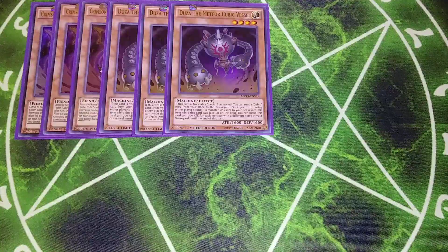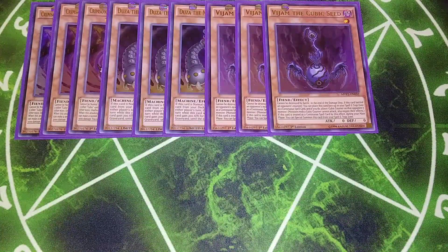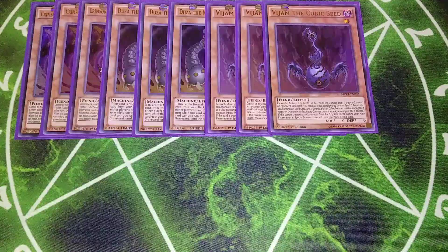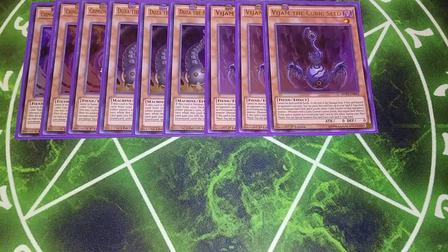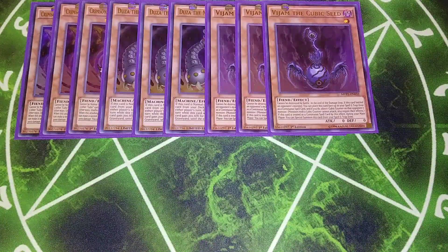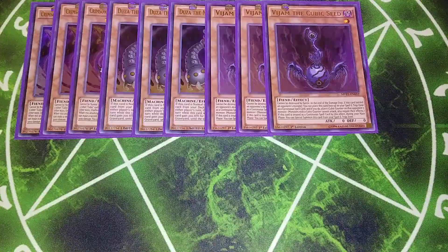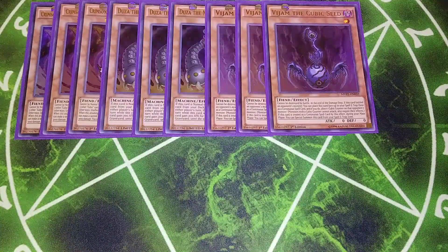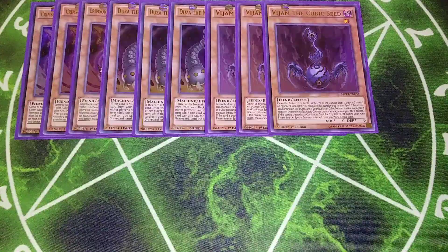Then we play three copies of V-Jump the Cubic Seed. Before the new support, this card was kind of an afterthought, but now it's a really pivotal part of the deck. Crimson Nova is the sword and V-Jump is the shield. This card can't be destroyed by battle, and when involved in a battle you can place it in your spell and trap zone to negate and give the opponent's monster a Cubic Counter. Cubic Counters prevent monsters from attacking and negate their effects. During your main phase you can special summon it back to the field.